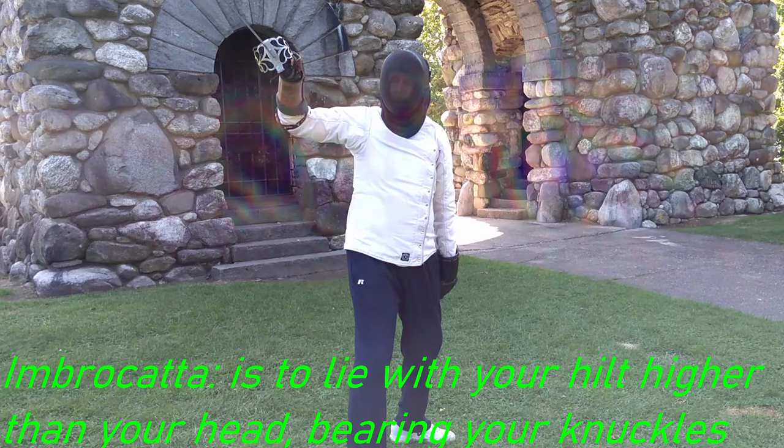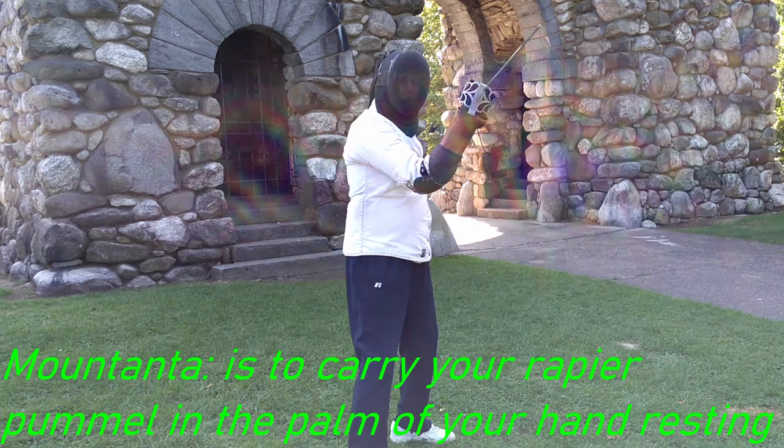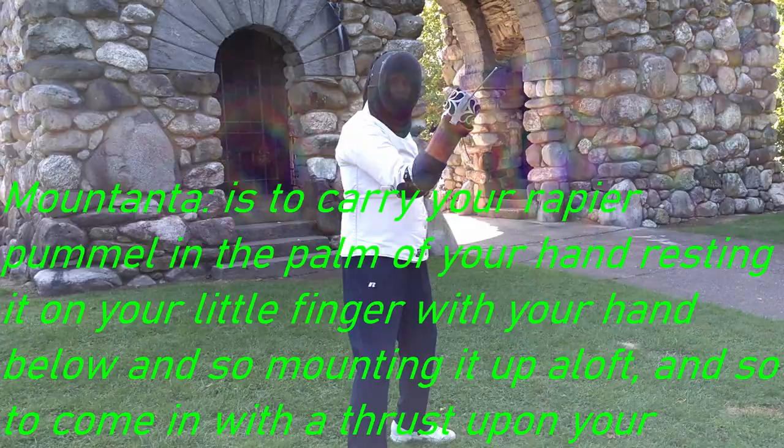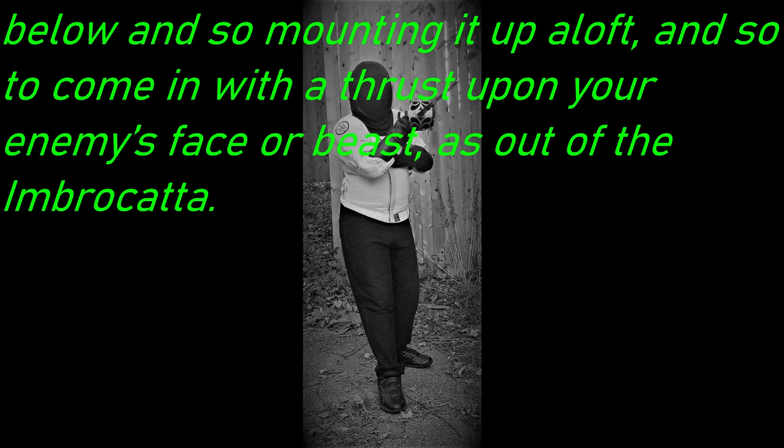Imbrocata is to lie with your hilt higher than your head, bearing your knuckles upward, and your point depending towards your enemy's face or breast. Mountanta is to carry your rapier pummel in the palm of your hand, resting it on your little finger with your hand below, and so mounting it up aloft, and so you come in with a thrust upon your enemy's face or breast out of the Imbrocata.